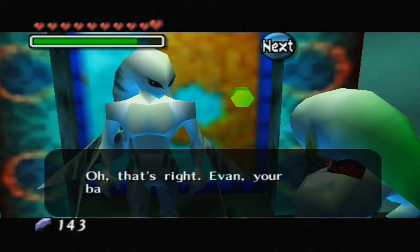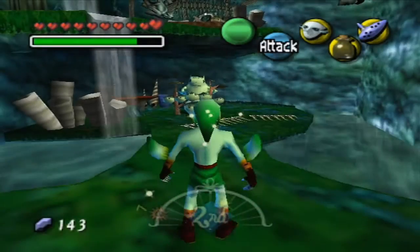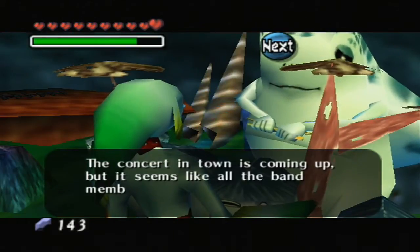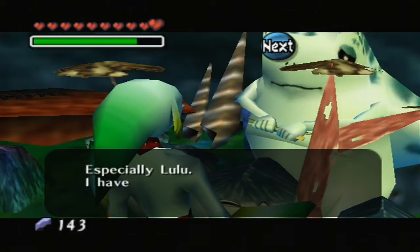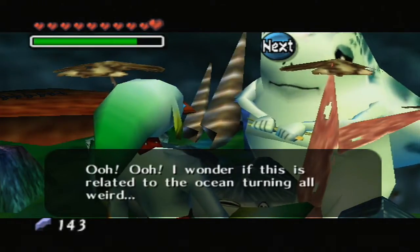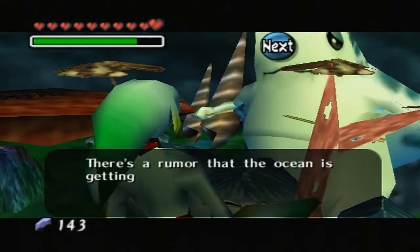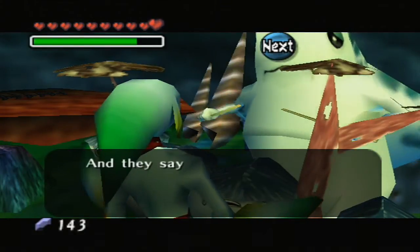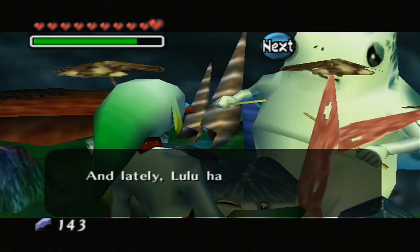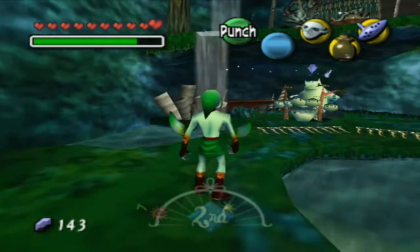We need to go around Zora Hall and go into pretty much all of these doors, talk to people, and learn a bunch of stuff — researching what happened before we got to the Great Bay area. The rest of this episode is going to be full of text dialogue. Let's talk to the drummer of the band. He says Mikau, where have you been? The concert in Clock Town is coming up, but all the band members are in a funk. Especially Lulu — he hasn't heard her voice in a long time. There's a rumor the ocean is getting weird because of trouble offshore at Great Bay Temple.